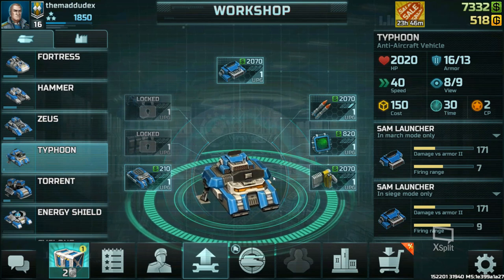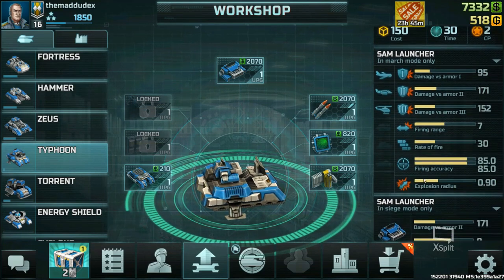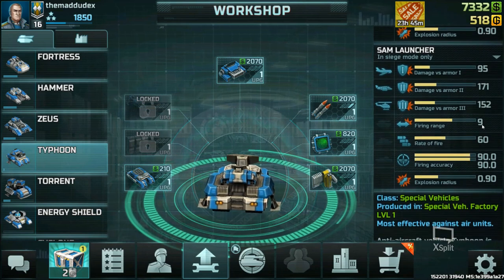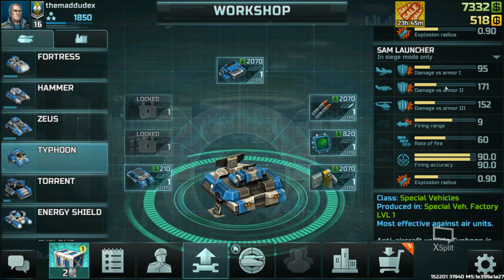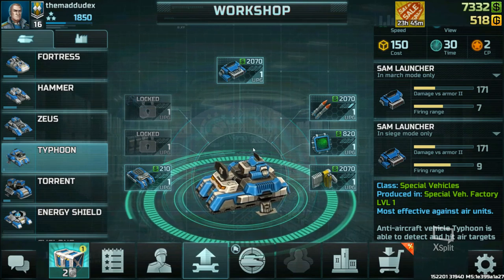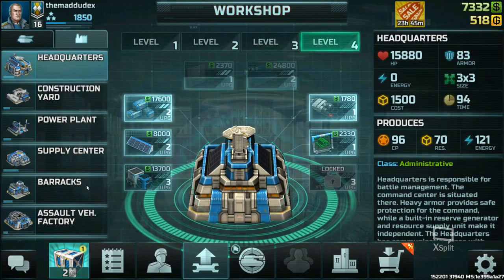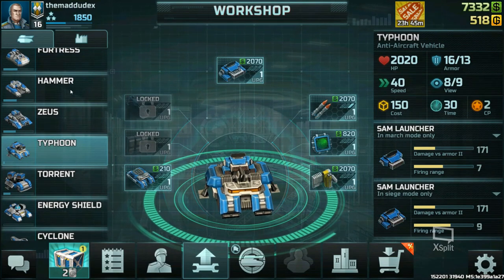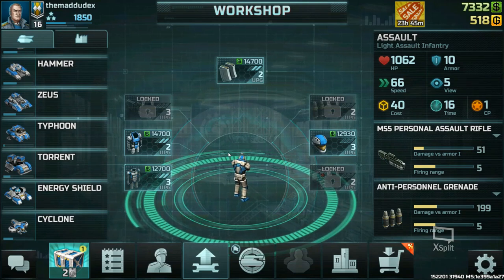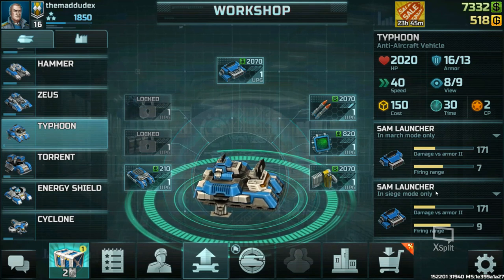Next is the Typhoon anti-aircraft vehicle. It has two modes: march mode, where the SAM launcher has 7 range and rate of fire of 30, and siege mode, where the rate of fire doubles to 60. If you scout the enemy building fighters or upgrading an AVF vector or airfield, go straight ahead and make some Typhoons and aircraft defenses. When attacking, keep Typhoons in siege mode whenever possible for better stats.